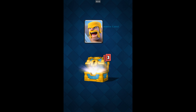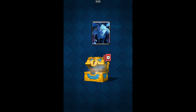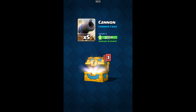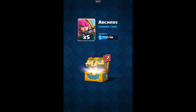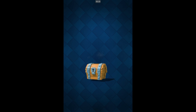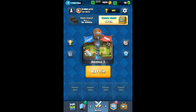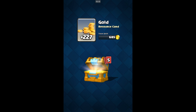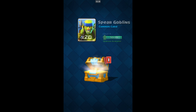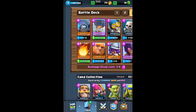Let's do the golden chests: 100 gold, more barbarians, two more skeletons, mini pekka, 10 minions, 97 gold, five cannons, five archers, six goblins, a bomb tower. Let's do the rest of the free chest: one archer, one spear goblin, three knights. Now our crown chest: 227 gold, four gems, two barbarians, nine cannons, and we can upgrade our rocket.